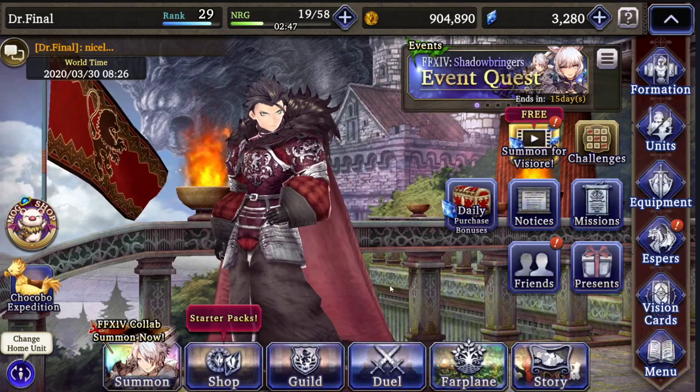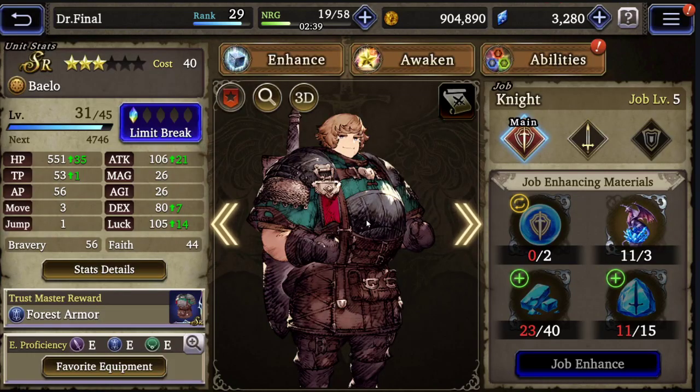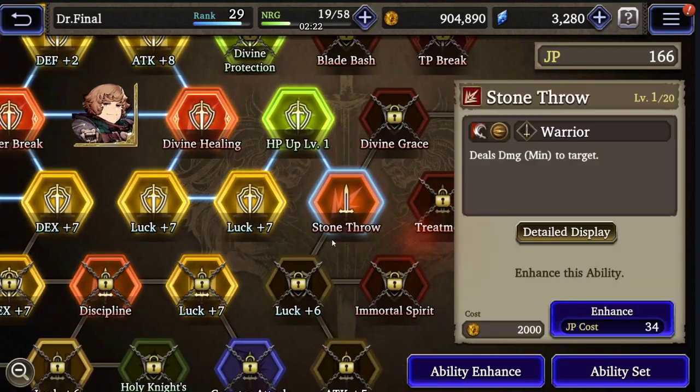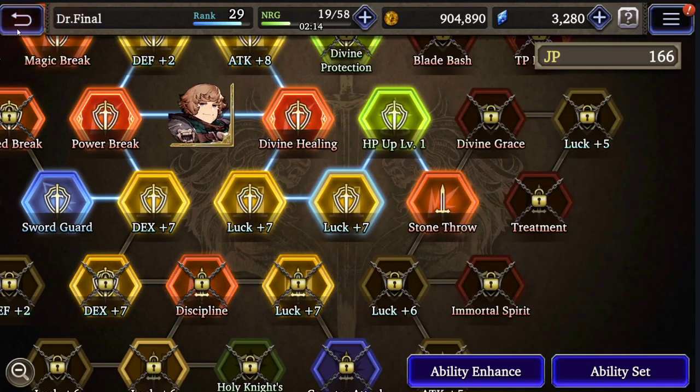One of the characters that pretty much everybody should have. Going into Bielo's skill tree, this strategy involves using the ability Stone Throw. We do need to get his Knight job to level five. I've awakened mine to three star, which is relatively easy. Coming in here you can see we unlocked his Stone Throw — you have to level the Knight up because you have to unlock HP Up Level One to get Stone Throw.